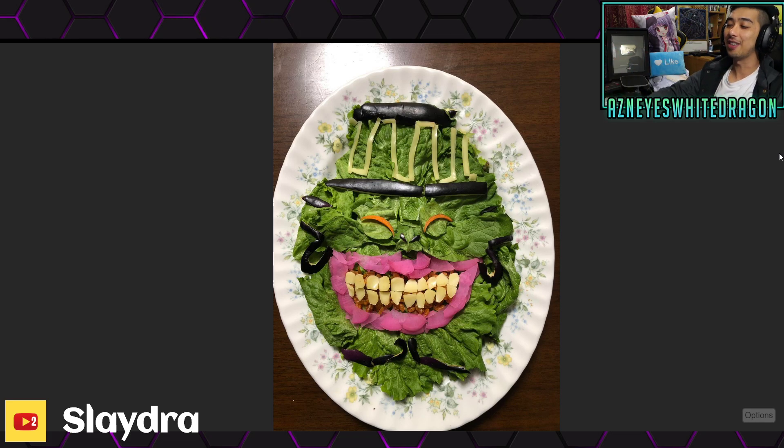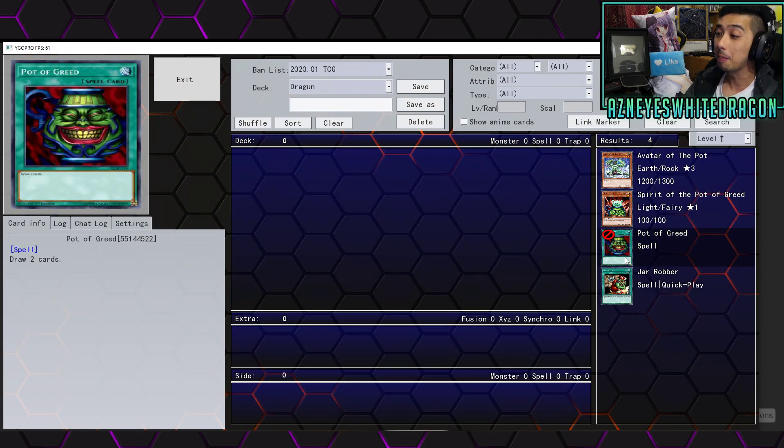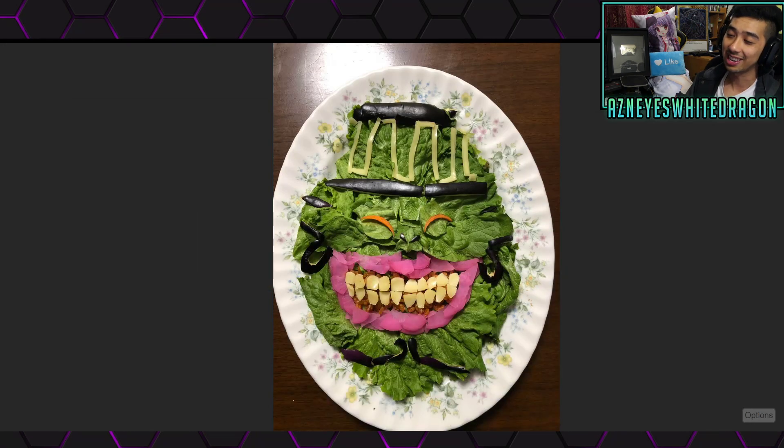The first one is pretty easy — I think this is one of the most iconic cards in Yu-Gi-Oh, everyone has seen this card, which is the Pot of Greed. Here is what the image of the card looks like, and here is what he rendered it out, and he did a really good job — that is so freaking cool.